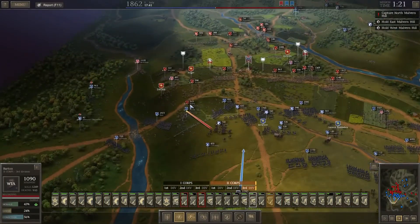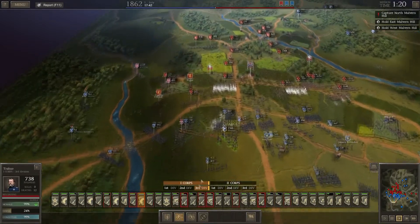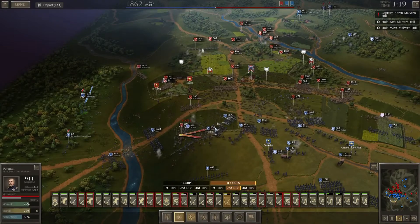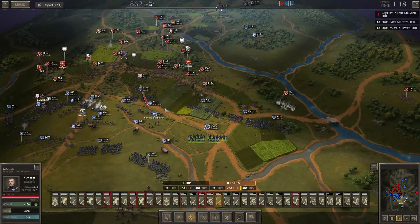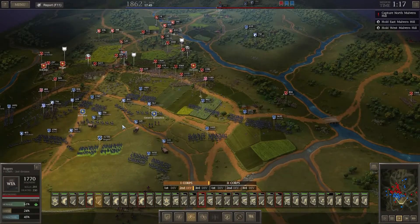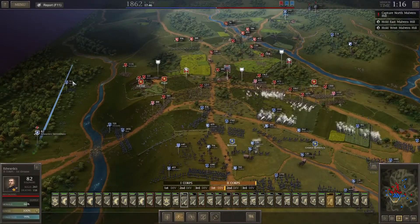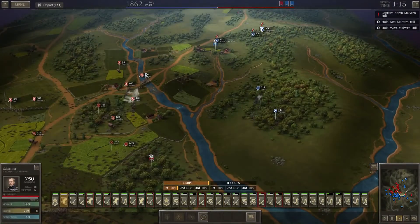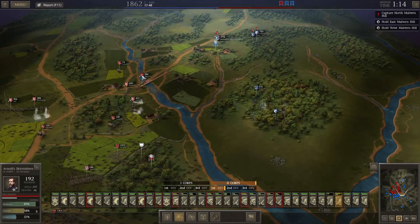Move back forward. Got some more meleeing going on. We've got to start routing the enemy, otherwise we're never going to push them back in time. They're routed — let's pull back. Keep doing this — maybe move into those buildings. Get Palmer coming forward. We've got to keep everyone on the front lines as much as possible. Move our skirmishers right up through the trees. We need to start making moves on their artillery here. Start moving Hagwood forward, start moving our skirmishers forward.